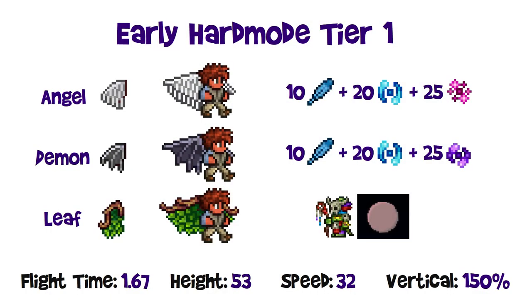Getting into the actual hard mode wings, I've organized the early hard mode wings into two tiers. The first tier has 1.67 flight time, 53 block flight height, 32 miles per hour horizontal speed, and 150% vertical multiplier. There are angel wings, crafted from 10 feathers, 20 souls of flight, and 20 souls of light; demon wings crafted from 10 feathers, 20 souls of flight, and 20 souls of night — the only difference being souls of light versus souls of night. And there are also the leaf wings.